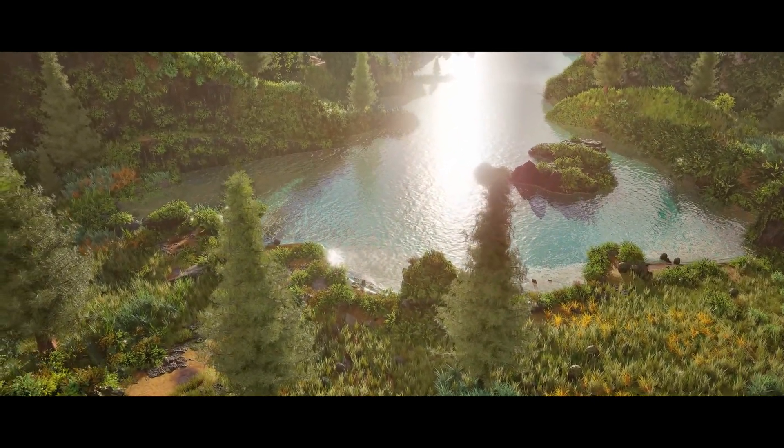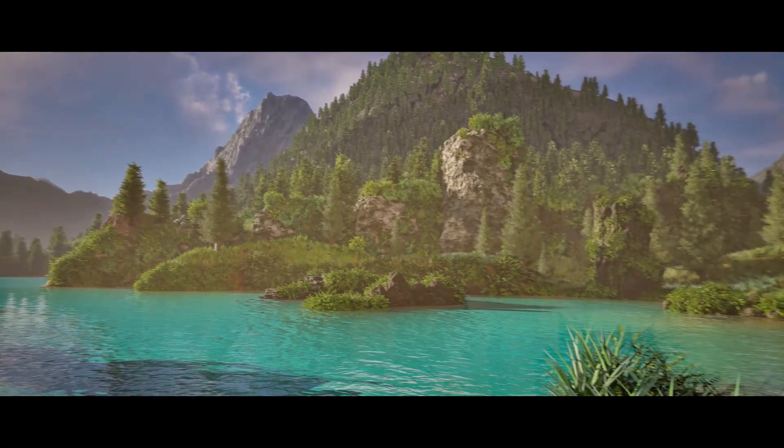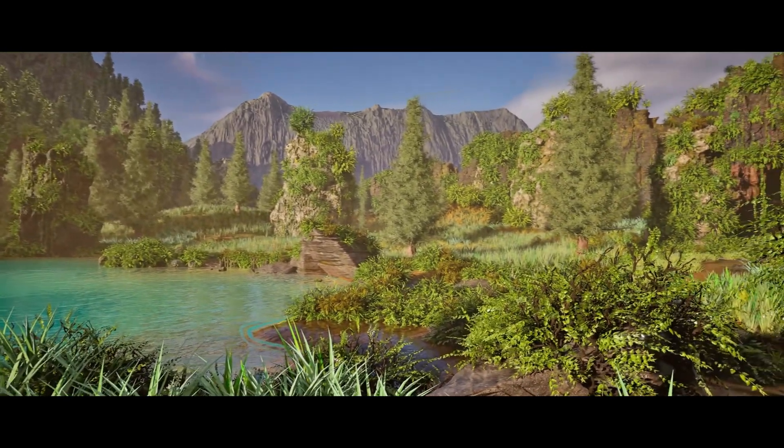And the Volcanic Environment Pack brings highly detailed volcanoes, cliffs, rugged rocks, terrains and dynamic Alembic lava flows with VDB eruption effects, providing a dramatic immersive volcanic scene.